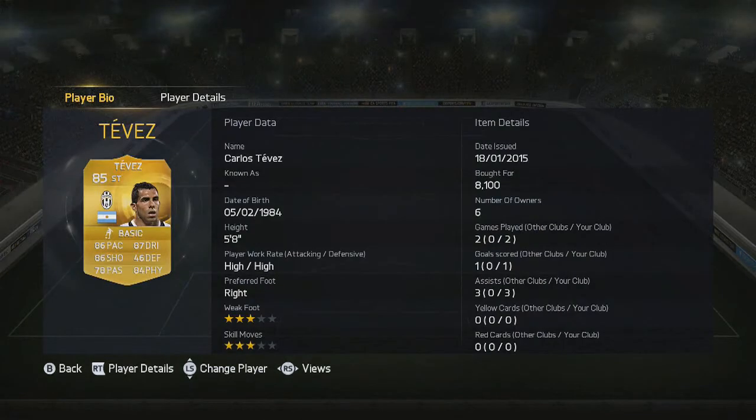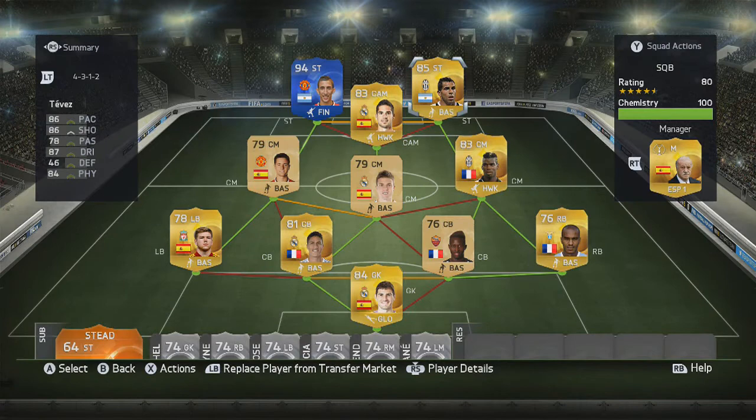Thank you guys for watching the video. If you've enjoyed, make sure to leave a like, a comment, and subscribe. This team costs around 300k if you get Di Maria's normal card, but if you want his blue card, it's going to cost you like 6 million coins plus. Thank you guys for watching, and I'll see you all next time.